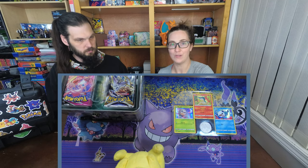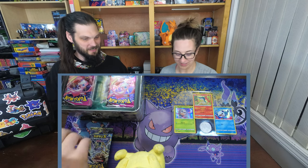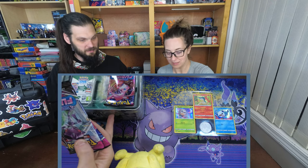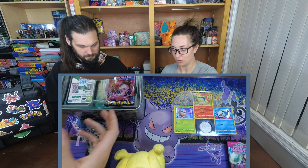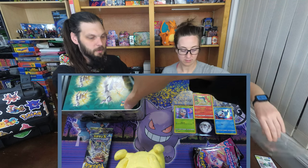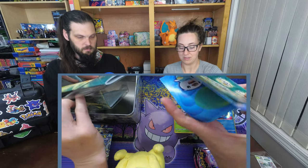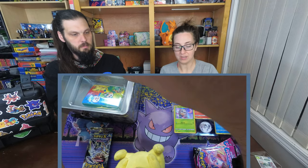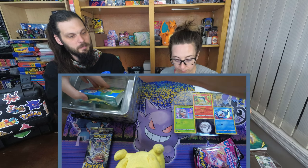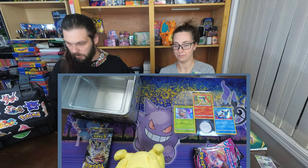So as always, the hunt for the Arceus continues. We've got two Brilliant Stars — two more Arceus hunt packs, so those are mine. And then I believe it's three Fusion Strikes, which means those are yours for your hunt for your rainbow Chandelure. And that's my code card. Rainbow Chandelure, here I come. And then we've got stickers, all kinds of really cool stickers, and a little notebook in here, and one of these little card binders.